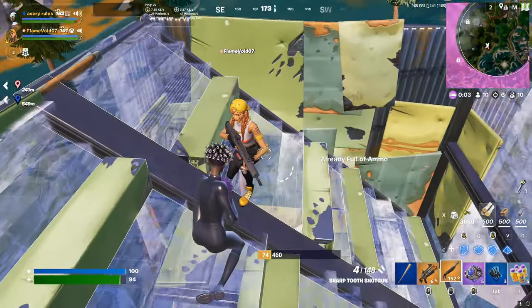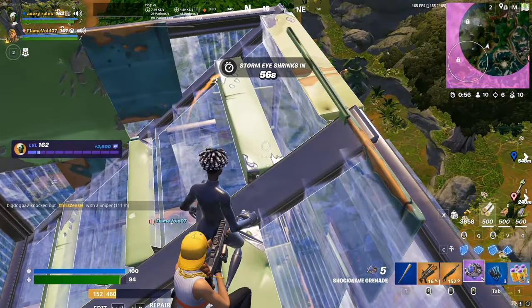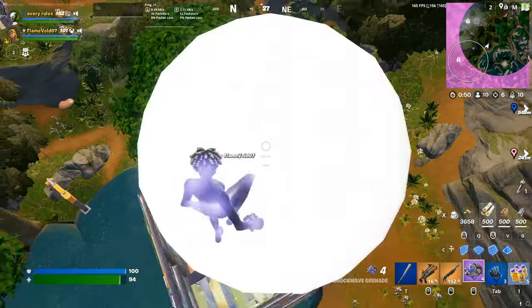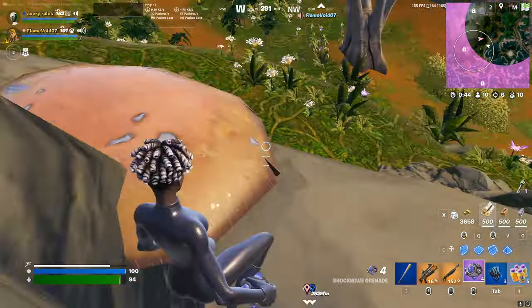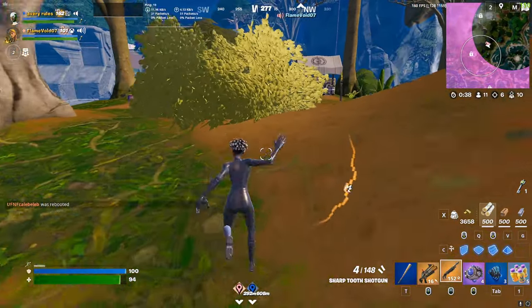Now we're in endgame — I have 5 impulses and he has 3. You can hear me ask how many impulses he has before we move in. That's really important: ask before using an impulse so you don't both waste one. If we'd both used an impulse there we could have run out. It's always a good idea to ask how many your teammate has so you only need to use one impulse instead of two.